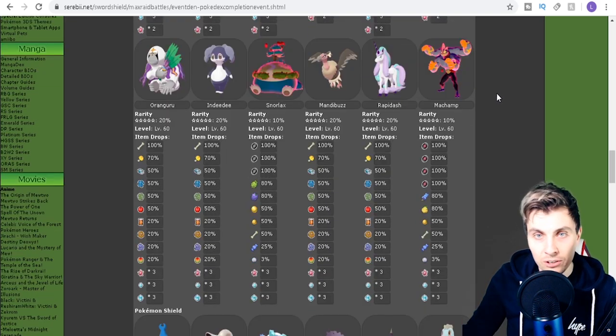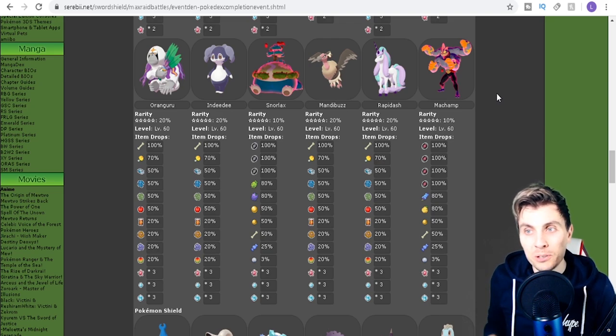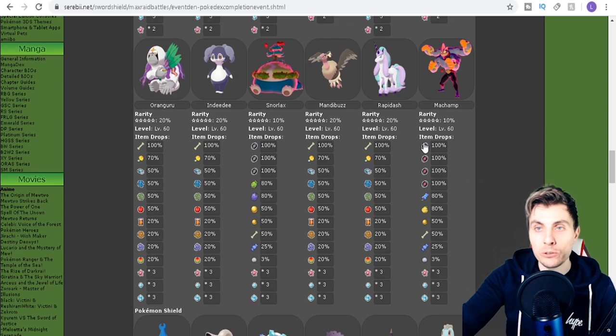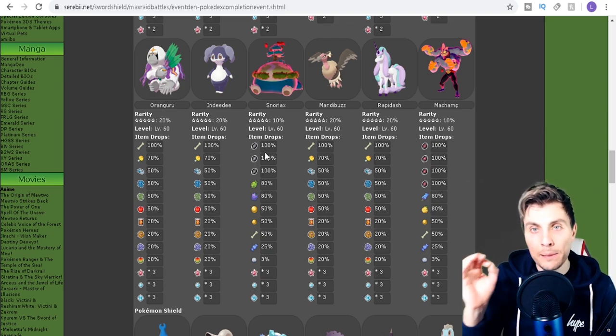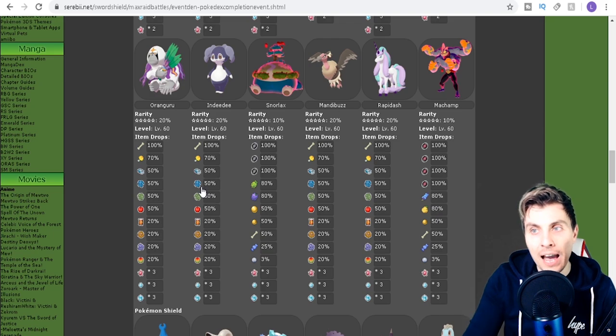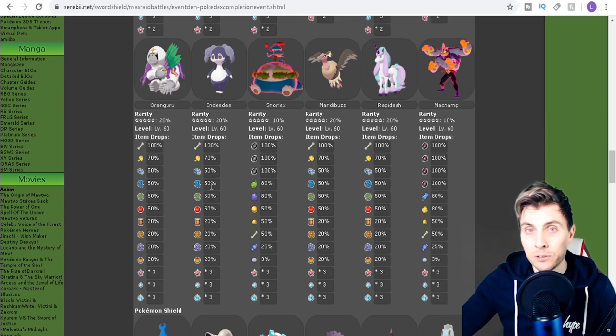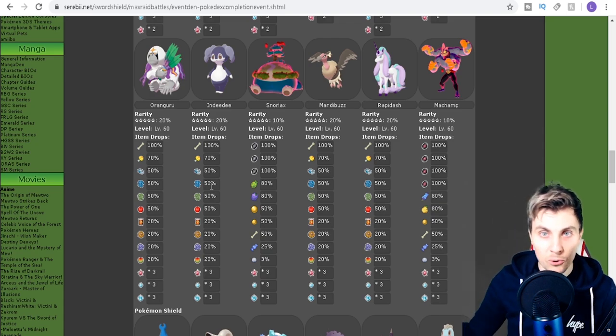The other version-exclusive Pokémon now accessible in Sword are Oranguru, Indeedee, GMax Snorlax, Mandibuzz, and Rapidash. Along with these version exclusives for Sword, the bonus items given out when you defeat or catch these Pokémon are going to be the fossil items you need to resurrect fossil Pokémon — you'll always get the rarer versions that are more exclusive to the opposite version.